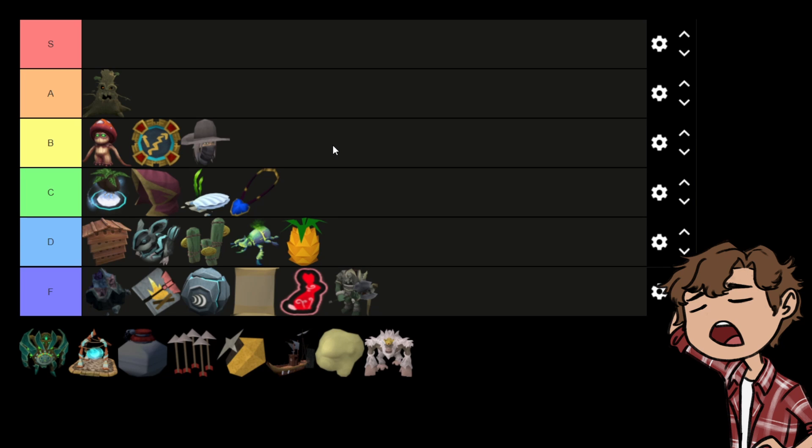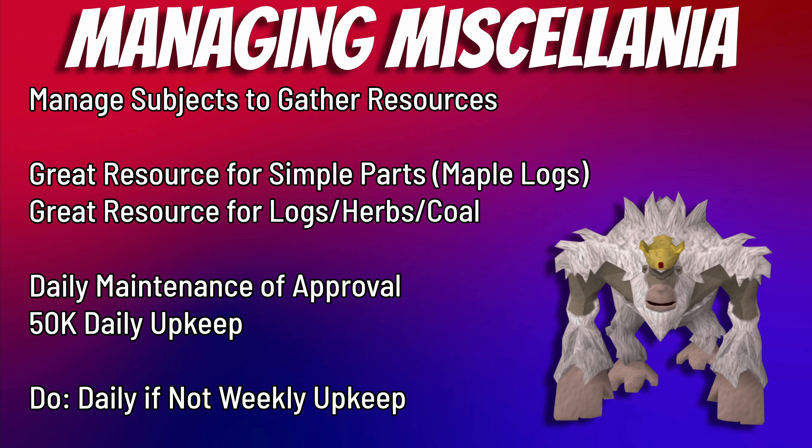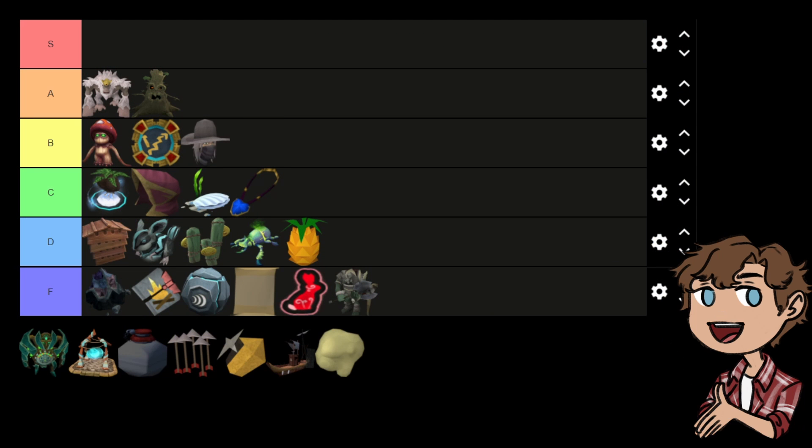Managing Miscellanea is better than Evil Trees for logs and it's passive — it only requires 50 to 75k coins per day which is easy to obtain. You can choose herbs, teak or mahogany logs, or maple logs for invention components. It has the flexibility of giving you the resources you need and you should be doing this from the day you unlock it. You don't have to go every single day — just quickly chop down a few trees every other day to keep it topped up, then collect everything at once for that big dopamine rush of a hundred thousand maple logs in your bank.